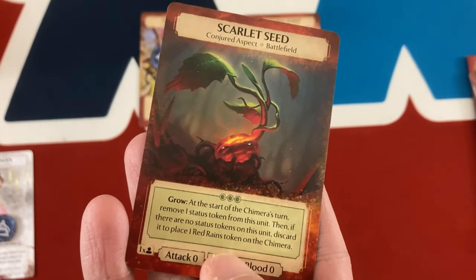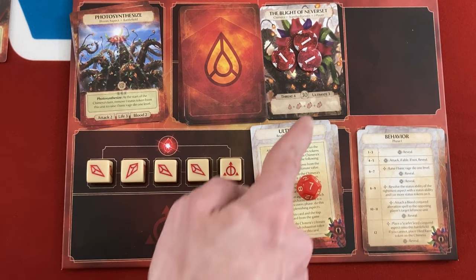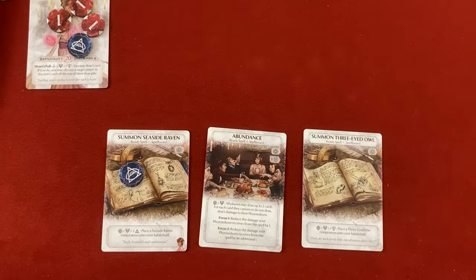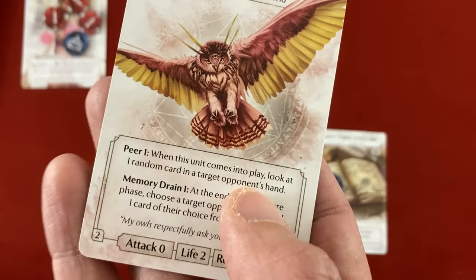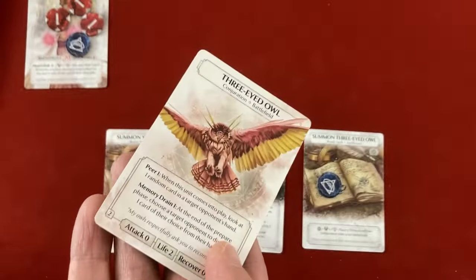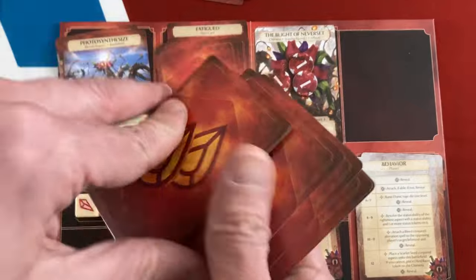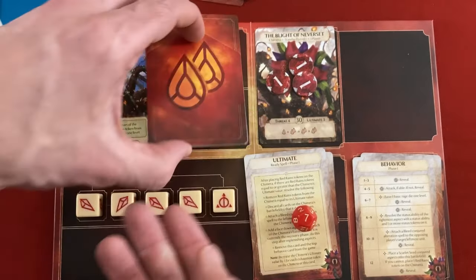Next turn they're going to attack my Phoenixborn with Sowing Strike and then Soothing Scent. To block Soothing Scent I'll play my ready spell Summon Three-Eyed Owl as my main action and exhaust it — use a Heart to get a Three-Eyed Owl conjuration onto the battlefield just to tank. They don't have anyone face down, so their leftmost person attacks. Sowing Strike hits me for three and places a Scarlet Seed Aspect onto the battlefield. The Scarlet Seed comes out with three status tokens — at the start of each Chimera turn one is removed, and if there are none left it goes away and they place a Red Reigns token on their Chimera.